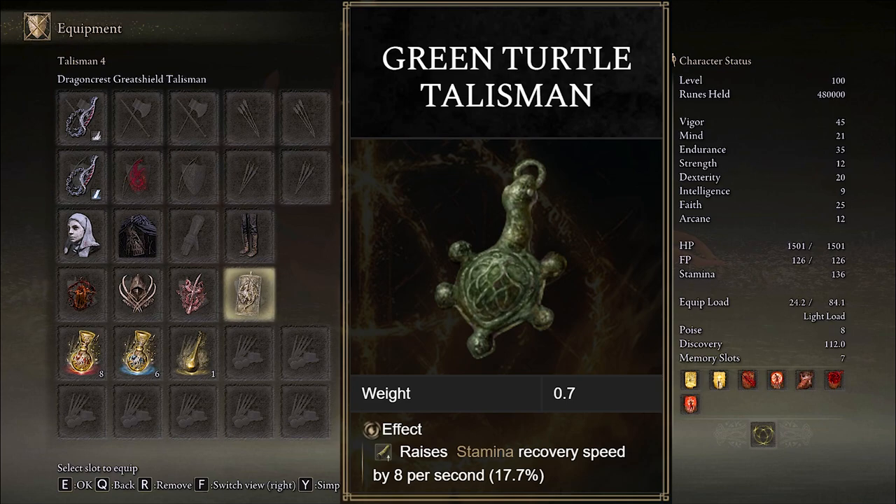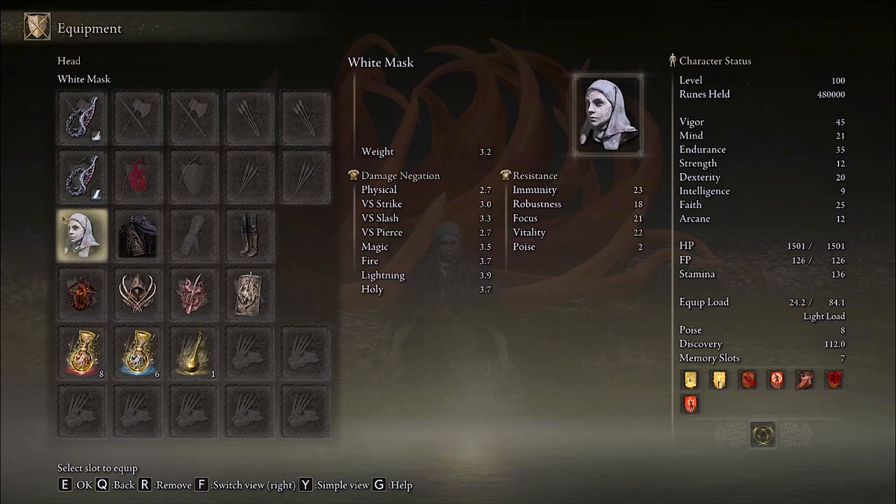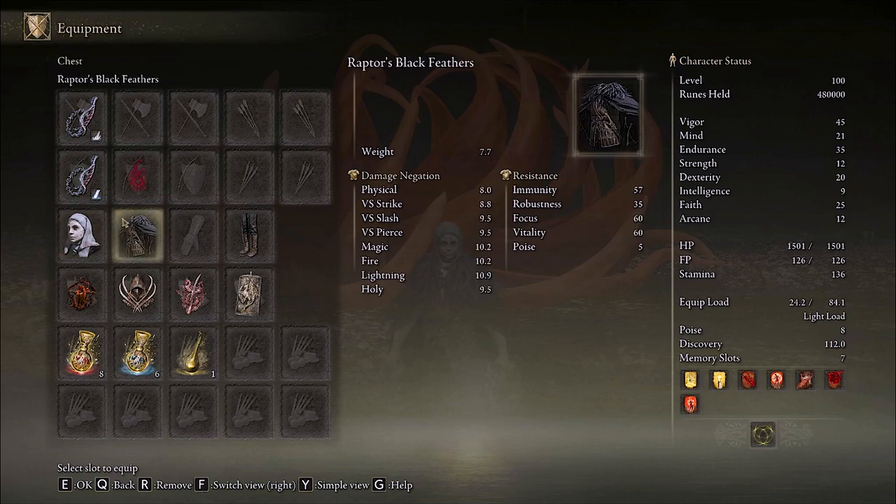The Green Turtle Talisman is really great if you're struggling to manage your stamina — it boosts stamina regeneration by 17.7%. For the armor, you'll only be using three pieces in order to remain under the 30% equipment load cap for light rolling. On the head we'll be wearing the White Mask, which has a buff very similar to Lord of Blood's Exaltation — it increases all damage done by 10% for 20 seconds once a bleed proc occurs in your vicinity, and this 10% stacks multiplicatively with the 20% from the talisman's buff. On the chest we're wearing the Raptor's Black Feathers, which increases your jump attack damage by 10% and stacks with the 15% from the Claw Talisman for a total of 25% increased jump attack damage.